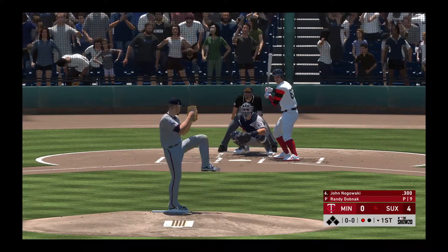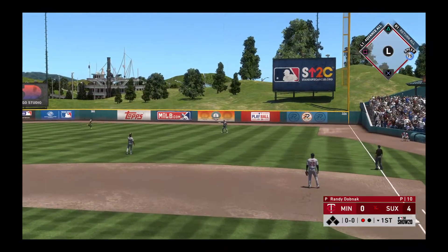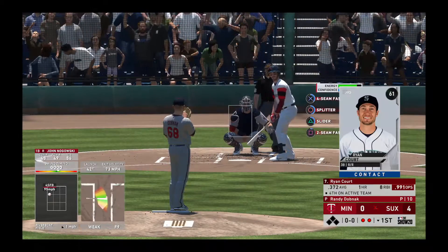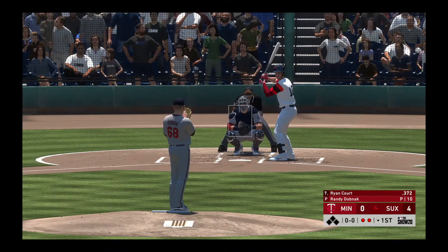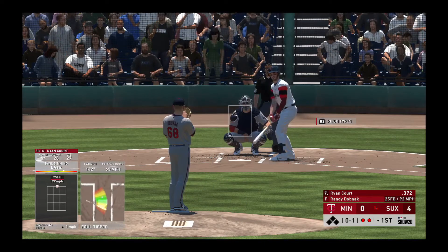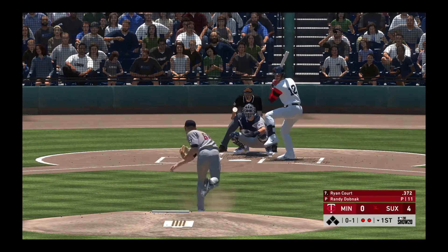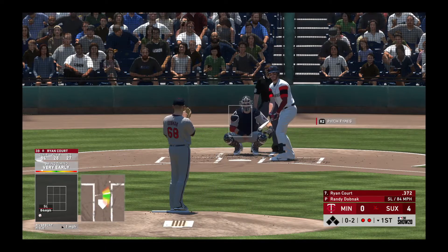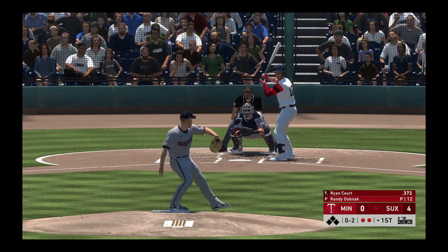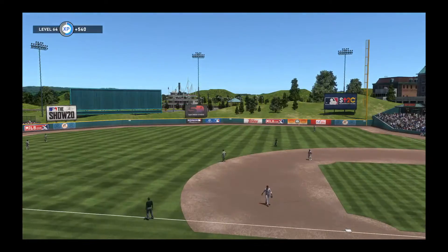And now John Nagoski as he lets it in the air to right field. Under it is Cruz for out number two. Ryan Court looking to get on base and keep this first inning alive. Fouled away. And a check swing as he couldn't help himself, and it's ruled strike two. Fly ball out toward left center field, center fielder on the run, and a long run.